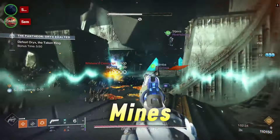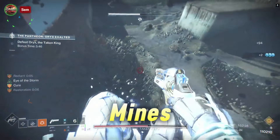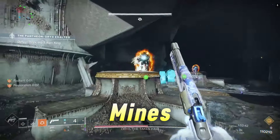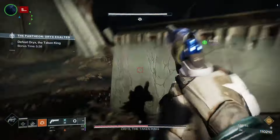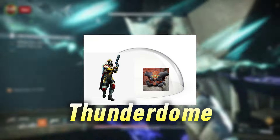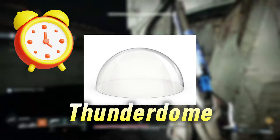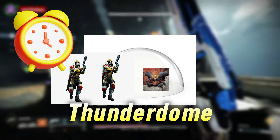After that, there will still be two events that can happen. Either mines, which target each player in the fireteam and detonate after a few seconds — so run around and kill the knights on the plates and you'll be good to go. Or the second one, which our clan calls Thunderdome, which pulls one fireteam member into a dome with a mini Oryx wielding a sword. Kill the miniature version to clear it, but the longer you take, the more fireteam members will be pulled in.